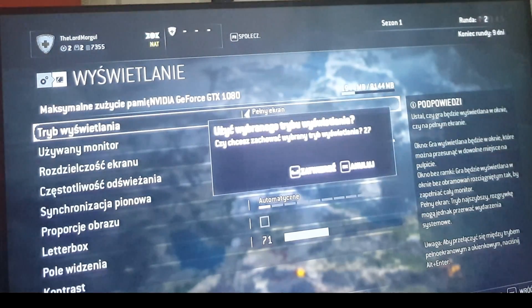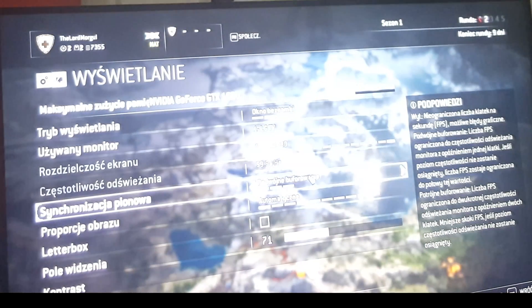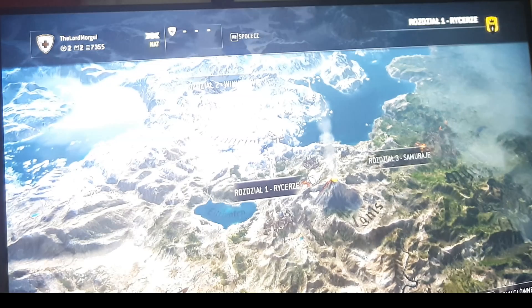And as you can see, if I go full screen I have no mouse at all. Go back to Borderless and the mouse is back. All settings are on ultra.